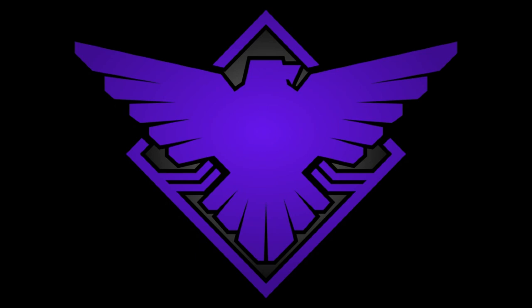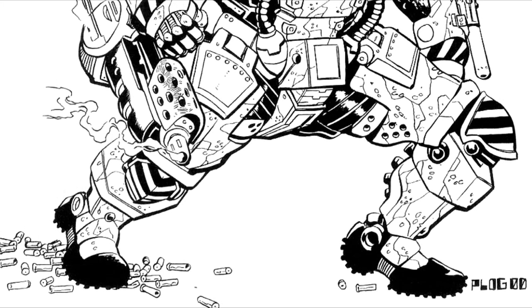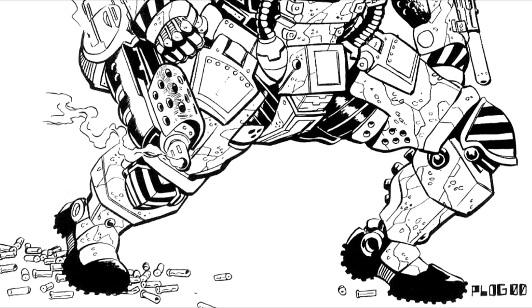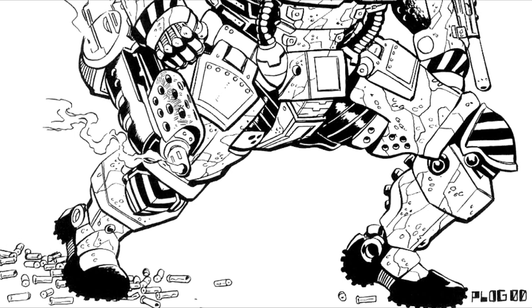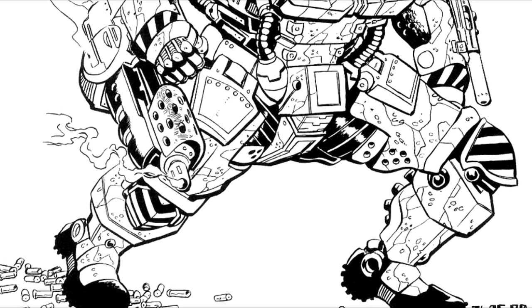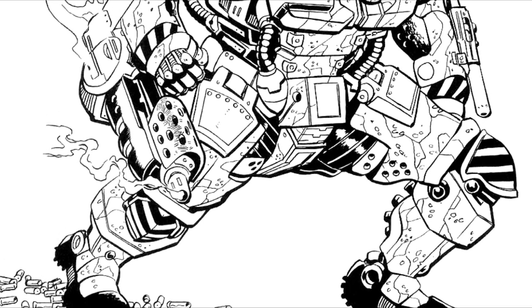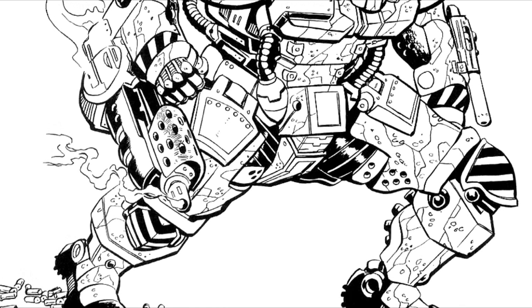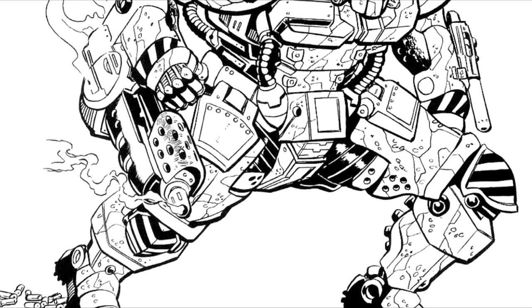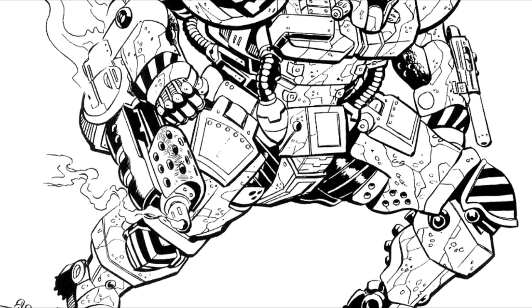The first of today's designs is the Achilles, massing at three quarters of a ton, at a cost of 320,000 C-bills. The Achilles was in fact jointly designed by the scientists of the Free World League and the Word of Blake, with the goal of creating a new light battle armor that could easily be mass-produced. Inspired by the Federated Commonwealth's ultimately flawed Infiltrator Mark I, the research team used the Blake's Tornado as the basis for the new suit, while seeking to overcome some of its defects.